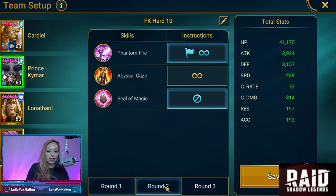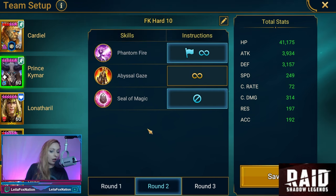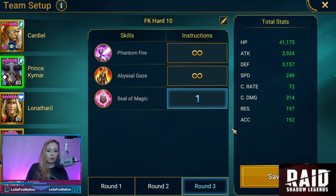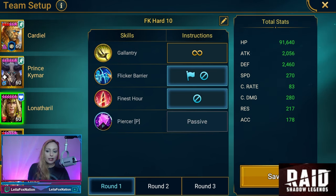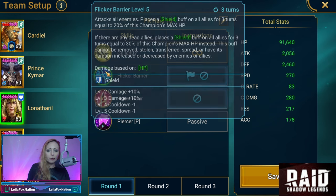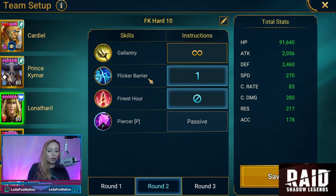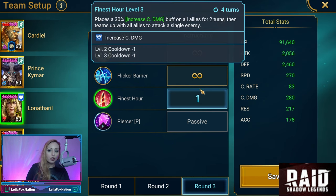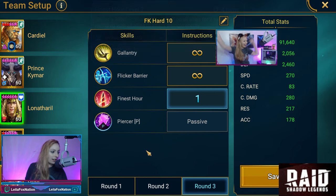Prince Kymar — we're gonna use everything except his A1 on round one. On round two we use his A1 as often as we can. We also have Abyssal Gaze in there, and when we get to the boss we'll do his reset. Lonnie on stage one is going to be doing Flicker Barrier, which is an AoE shield. Round two, same again, keeping the A3 off. Then on the boss stage we start with Finest Hour, which increases crit damage and does a team attack — great against the Fire Knight.